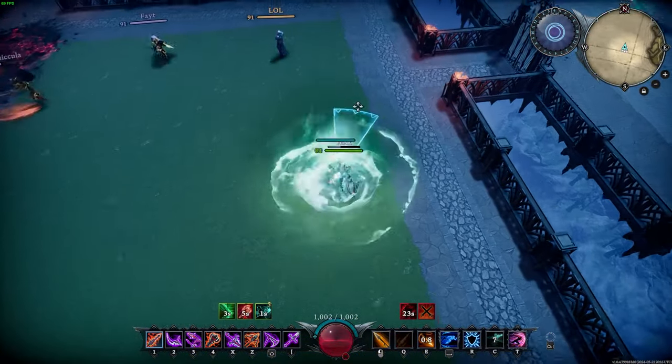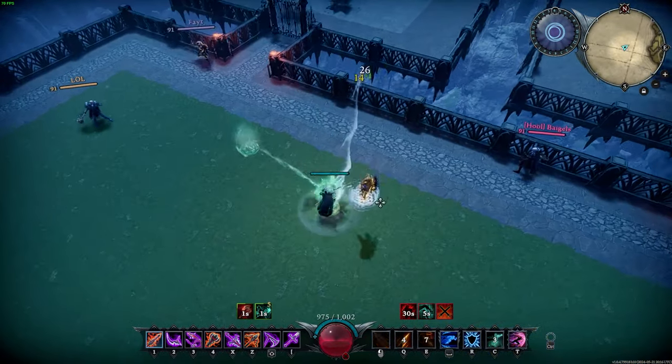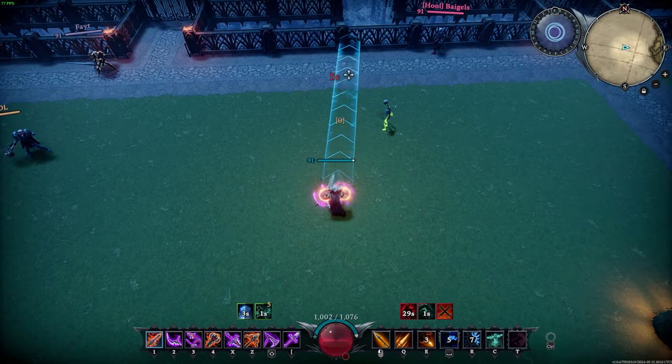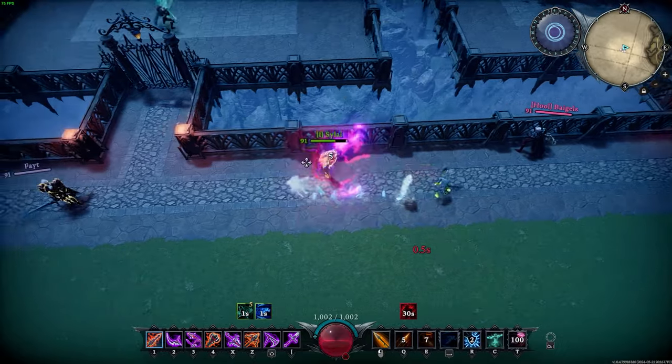As you can see, when using these new infusion options properly you can create some pretty heavy lockdowns. While a chill can be cleansed by simply dashing, we can reapply it, which can often catch people off guard. What's more is that if you alternate between the two, diminishing returns are nearly inconsequential.